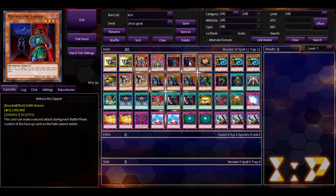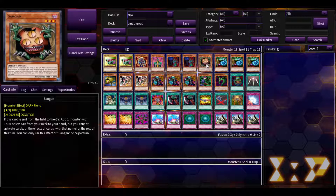Which means cards like Thousand Eyes Restrict — which is a staple — Snatch Steal, Brain Control, Mind Control, and Enemy Controller don't work on Mataza. Enemy Controller is in the format but doesn't see a ton of play. Sandgan is Priorata, so it can search any 1500 attack monster.